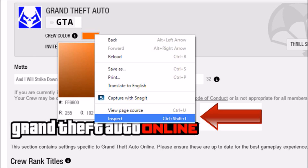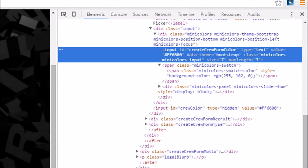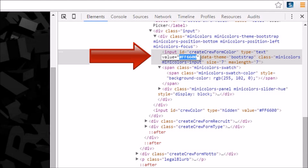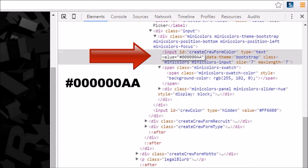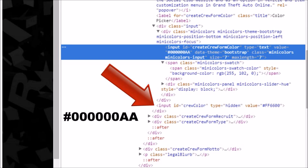The first thing you need to do is go to Rockstar Social Club, go to manage crew, right click on your crew color, click inspect element, and change the value to hashtag zero zero zero zero zero zero AA. You're changing the value in two different areas.